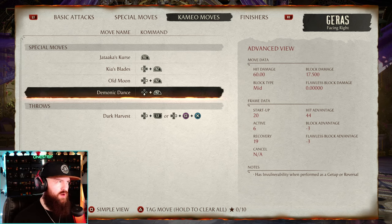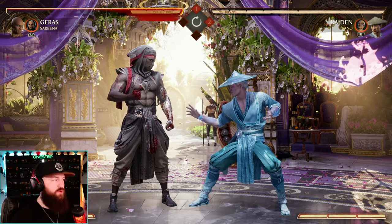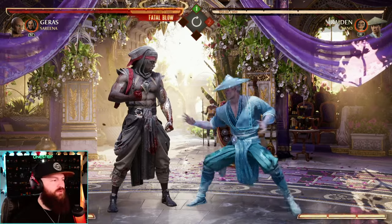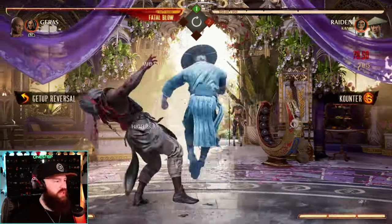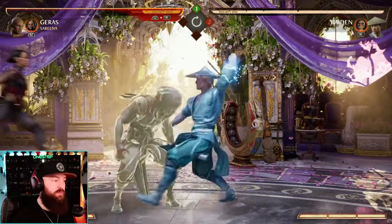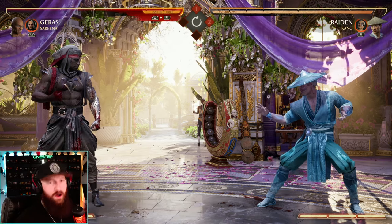I think Sonya is one of them as well. Jax is one of the ones that has just as a getup. Now, what is a getup? What is a wake up attack? A wake up attack is a special move or cameo move that you use when you're waking up from being knocked down. So let's have Raiden knock us down and try to do a special move — we're going to get hit. But if we use Serena on wake up, as you saw right there, Serena went through one of Raiden's attacks and basically just got our opponent off of us.